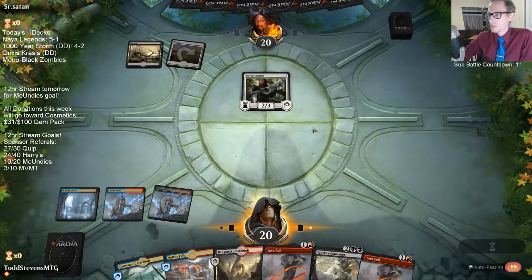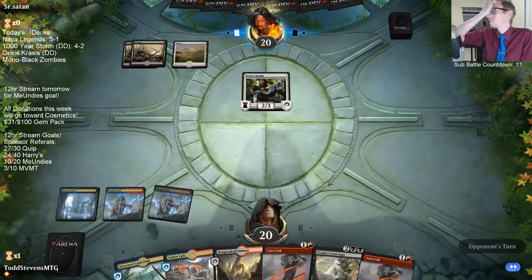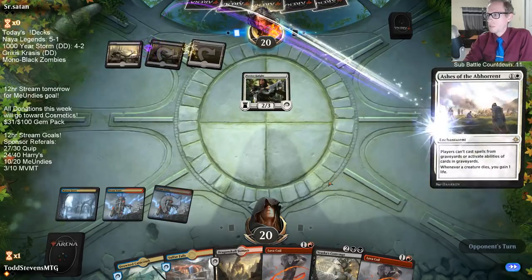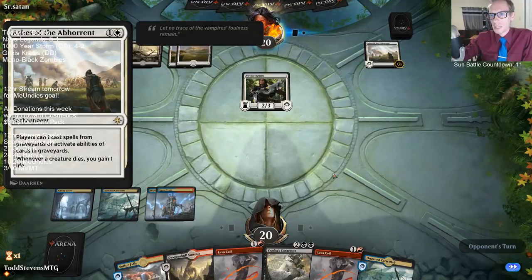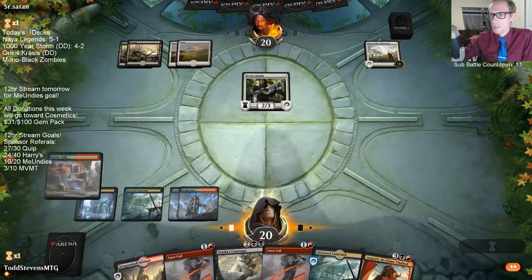I just know this is a 2/3 Defender — if it's enchanted or equipped, it can attack. Keeping the six-land hand since our curve is pretty high. Cards like Hostage Taker and Nicol Bolas — you really want a lot of lands. If we mulligan down to six we might not have many lands, and this game is not going to be an auto-loss.